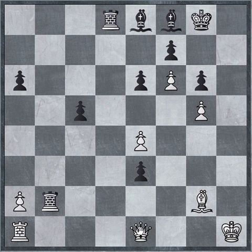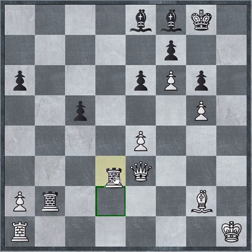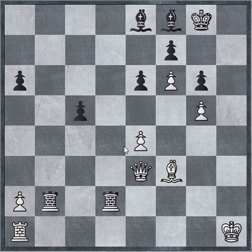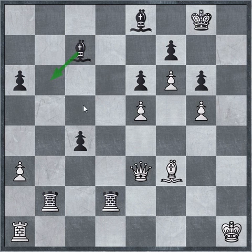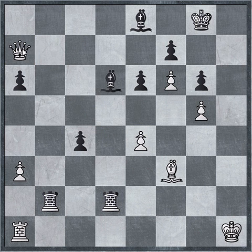Rook b2 — black doubles on the second rank. Bf3. C5, c4. Bd6. And if white plays e5 here, the bishop just recycles itself to the diagonal and it's going to be just as destructive. White played queen to a7 here, but black just played c3 and this is where white resigned.